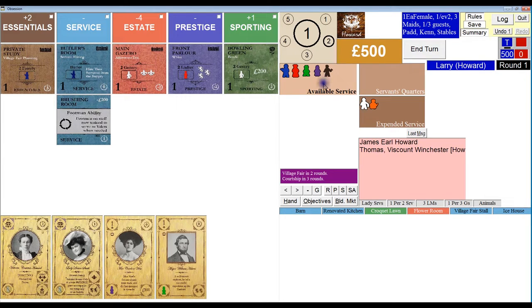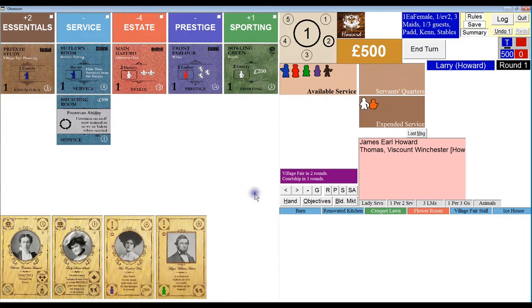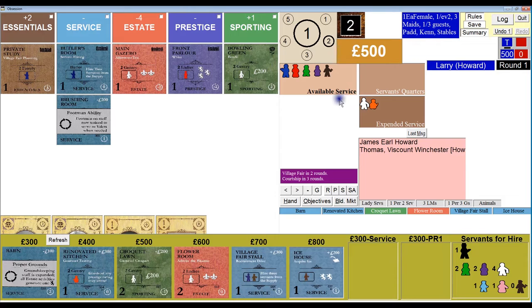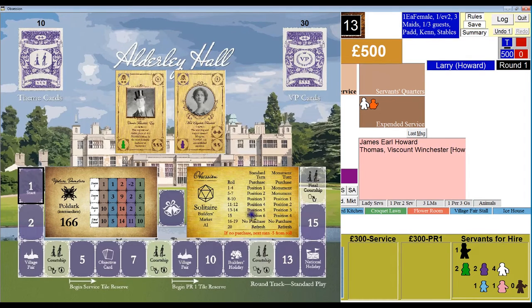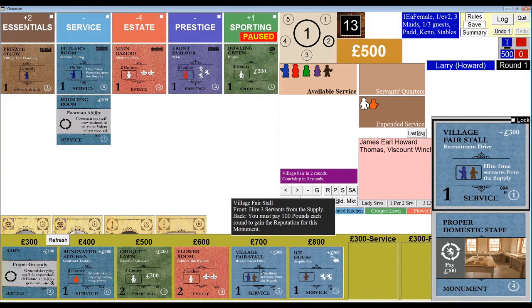When you're playing this type of solo game, the AI rolls the 20-sided die, and based on this chart it either chooses from column one or column two if there's a monument somewhere in the display. Clearly there's no monument at the start of the game, so it's choosing from the first column. The AI rolled a 13. That's position five, and therefore it's going to take the village fare stall and remove it from the builder's market.